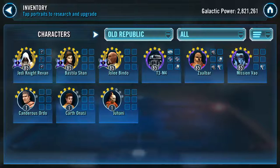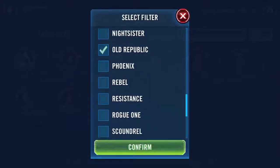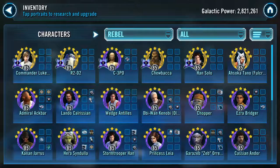I'd recommend farming Juhani, Carth, and Canderous — looks like you've definitely started the farm. Keep it up, it's definitely worth it to get Darth Revan. He's currently the best leader in the game in the meta. It may change by the time you get him, but that doesn't mean to stop going for it, because he will probably forever be a top-five team in the game. He'll be a very, very good Territory War and Grand Arena team.